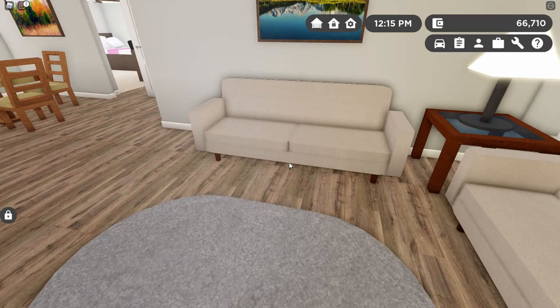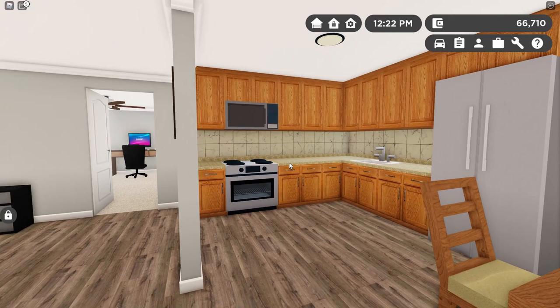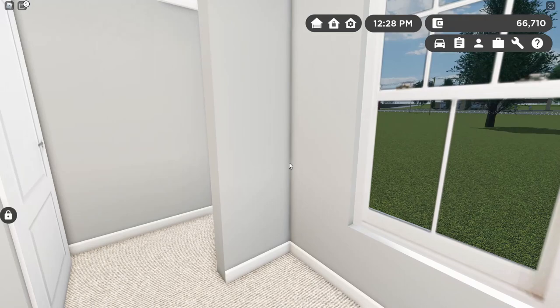Coming inside the house here, we've got a pretty standard floor plan with the living room in the front and the kitchen and dining area in the back. We've actually got some pretty nice furniture — two big couches, a nice rug on the floor, huge flat screen TV. And the kitchen is pretty nice as well. You've got a nice backsplash, stainless steel appliances, and a nice little wooden table.